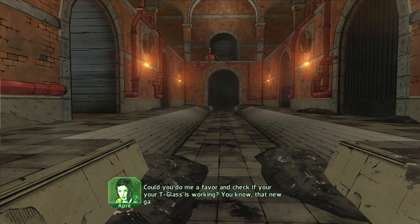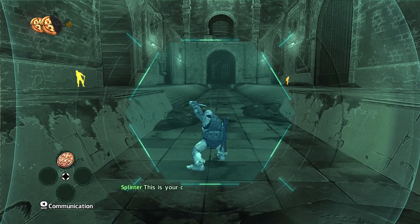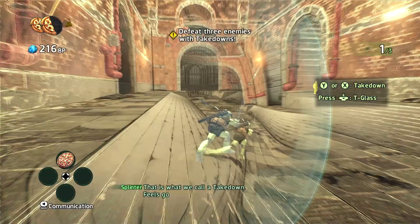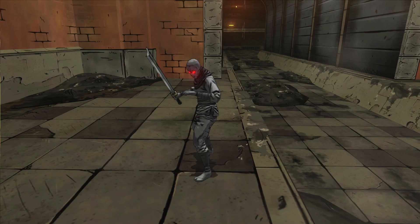Could you do me a favor and check if your T-glass is working? You know, that new gadget Donny invented? Give it a try. Can you see those yellow shadows? That means the enemy isn't aware of your presence yet. This is your chance to approach them and surprise them with a takedown. That is what we call a takedown — it's a nice quiet strike.